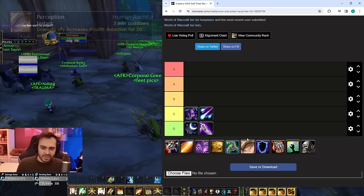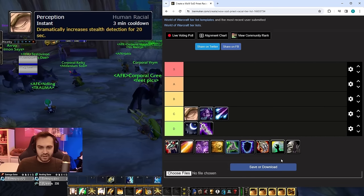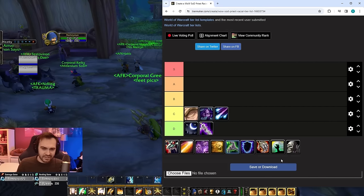Above Shadow Meld we have Perception, which is quite strong against rogues and ferals — it's not a bad button to push. However, you're giving up something like Stone Form for it because you have to play human. While Perception is nice in itself, as soon as the rogue is out of stealth it becomes useless, and overall Stone Form is going to be stronger against rogues in the long run. The very niche class nature of this combined with its overall strength keeps it relatively low.